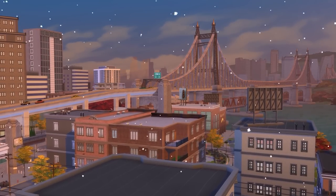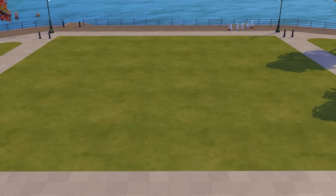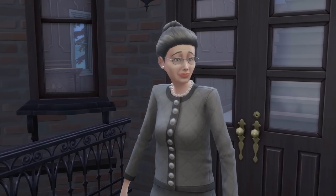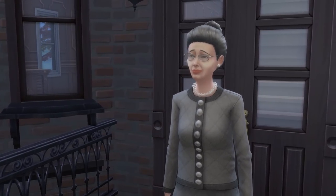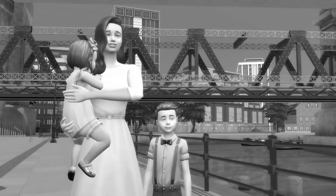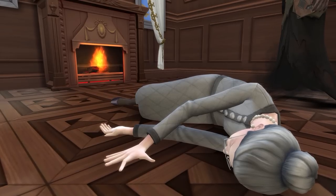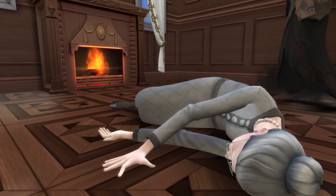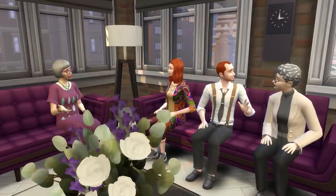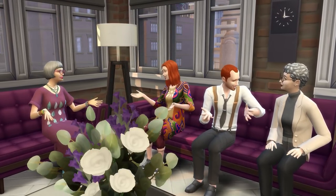Well hello friends, and welcome once again to San Myshuno. We are on a completely new lot today. I'd like you to meet the late Agatha Bronstein. She lived in the Spice District area since she was a little girl, raising her own family in this very part of the city. Sadly, due to old age, she passed away recently, leaving the family home to her children, who have decided to sell it to some family friends — the Taylor Adams.